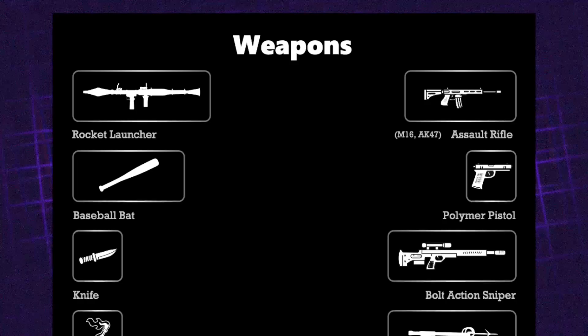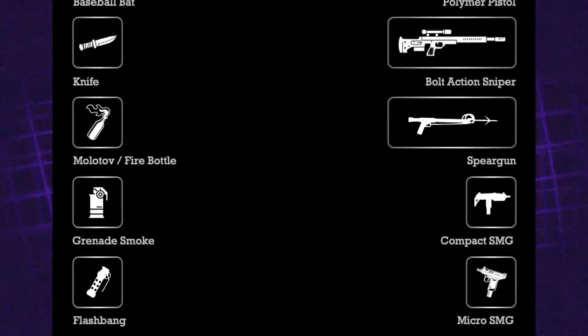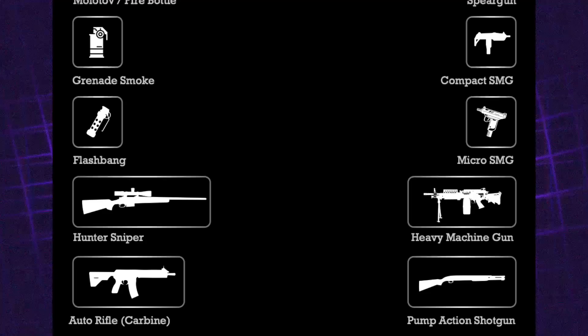Next is weapons. From the leaked gameplay we've seen: Rocket Launcher, AK-47, Assault Rifle, Baseball Bat, Polymer Pistol, Knife, Bolt Action Sniper, Molotov/Fire Bottle, Spear Gun, Smoke Grenade, Compact SMG, Flash Bang, Micro SMG, Hunter Sniper, Heavy Machine Gun, Auto Rifle, and Pump Action Shotgun — with many more likely. I'm hoping we get Chainsaws as a throwback to GTA Vice City, though whether that affects the age rating I'm not sure.